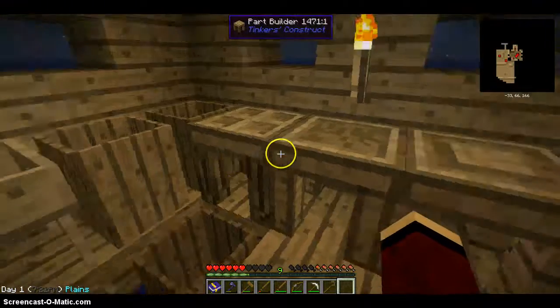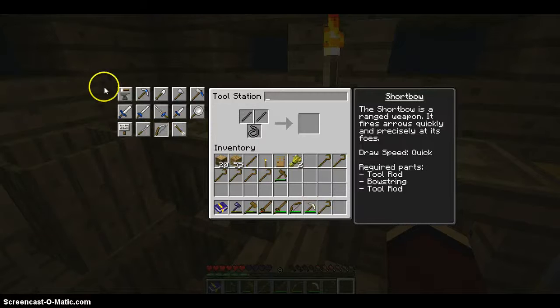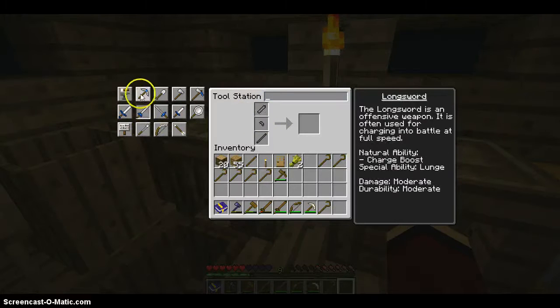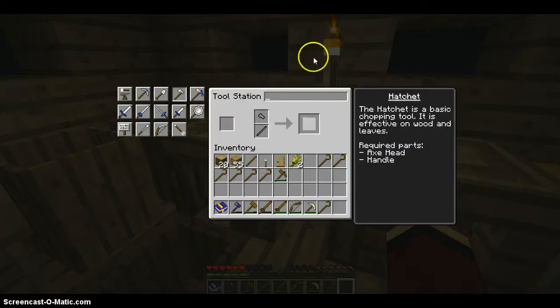Also, if you're new, you should make these. You make long swords and pickaxes, you can make arrowheads, you can make a bow. This is also easy — you can make a frying pan with just wood and cook stuff on it. You can also make a mattock and hatchet.